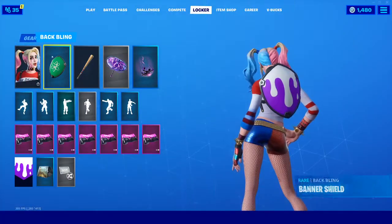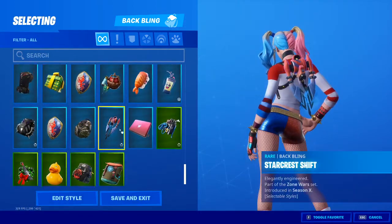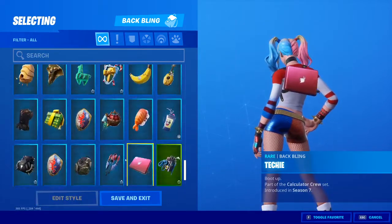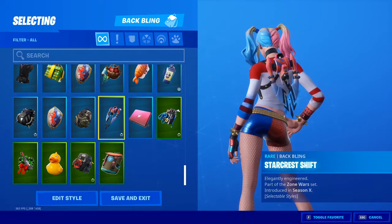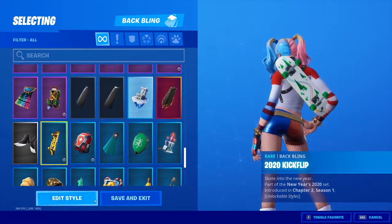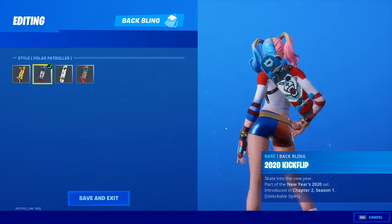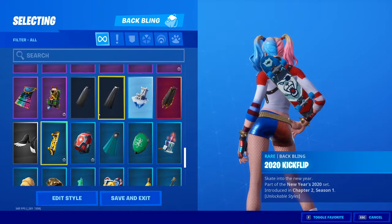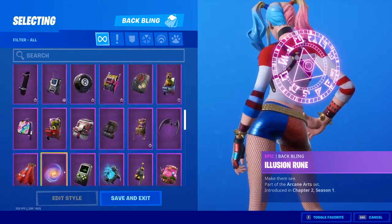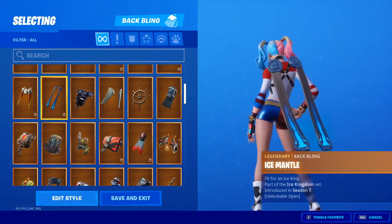I'm just going to show you some cool combos. This backbling is pretty cool. The Star Crash ship is also pretty cool — I found this on YouTube. This matches pretty well. The Polar Patroler 2020 Kickflip is another option. I think that backbling is like the best backbling that goes with it.